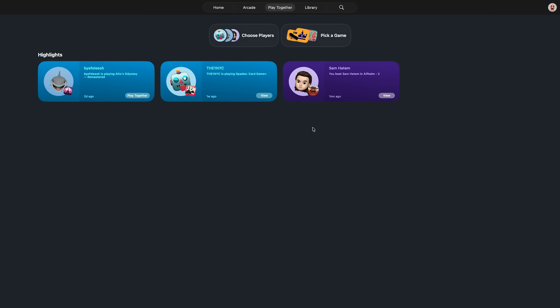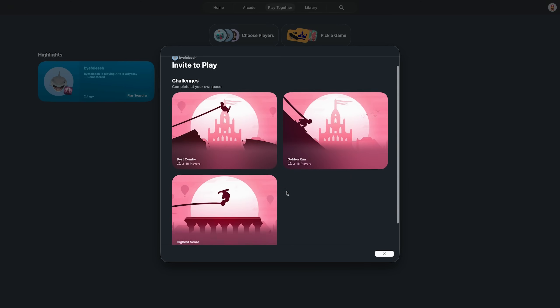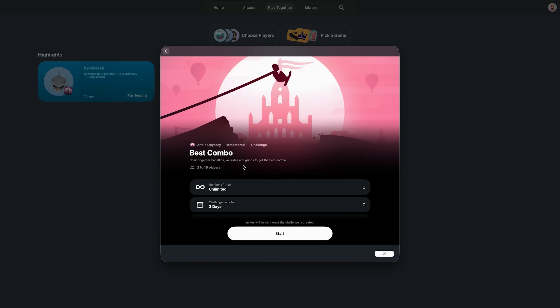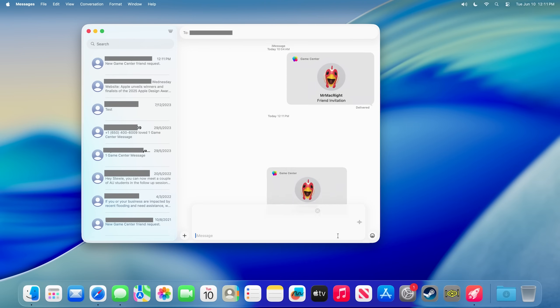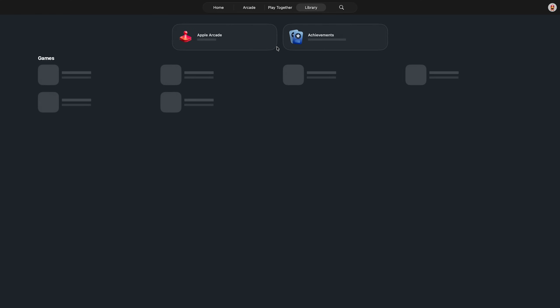Then we have the Play Together tab. This one could be a lot better. Basically you can see different friends you've got and you can play different challenges together, but you can't actually invite them to games here. Also, I think the way you add friends right now is really bad — it's been this way forever. You basically send them an iMessage invite, which I personally believe is pretty bad in terms of privacy, because I don't want to give out my personal email or phone number. I hope that can get better.